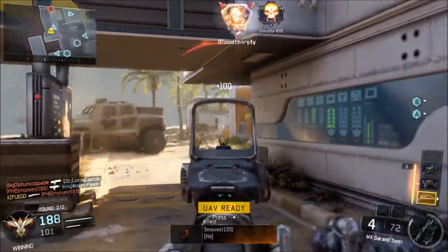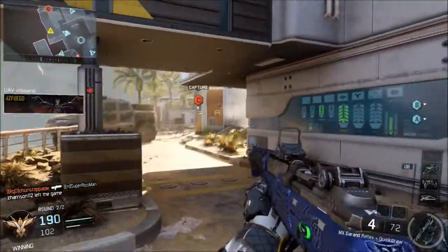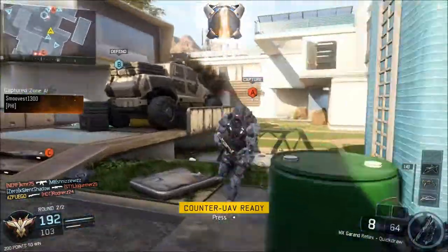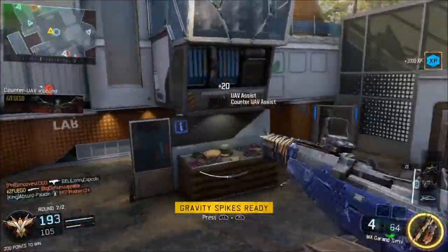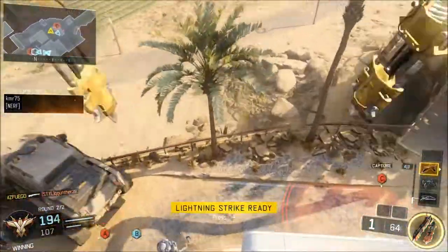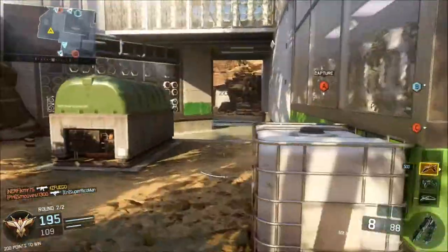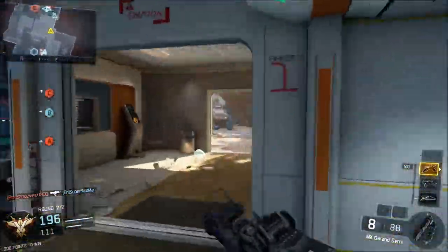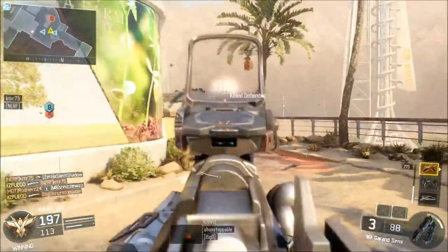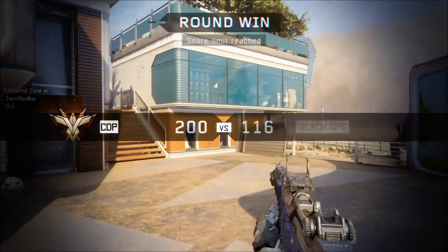If you're going for high streaks or like to pick people from long range, go with the extended mag and fast mag combination — that's just my opinion. I don't run this setup because I'm always running and gunning. I usually use laser sight and quick draw because I'm more comfortable with quick draw than anything. But if you like to be long distance, use extended mag and fast mag so you can get the appropriate amount of ammo when you need it. If you're using a run-and-gun class, definitely laser sight, quick draw, and fast mag.